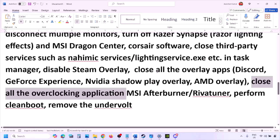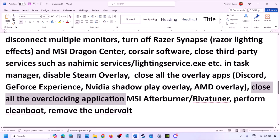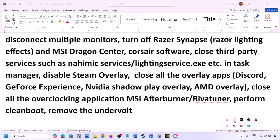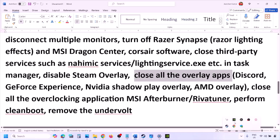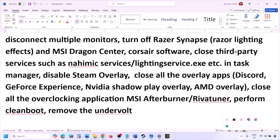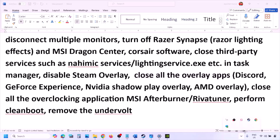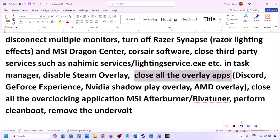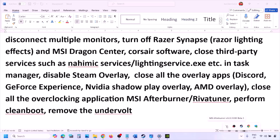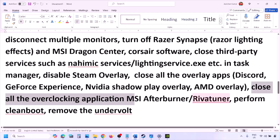If you have any other overlay application, turn off the overlay in that application or simply close all overlay applications. If you have Discord or GeForce Experience, close them. Also close all overclocking applications — if you have MSI Afterburner running, right click and close it. If you have RivaTuner running, close that as well.